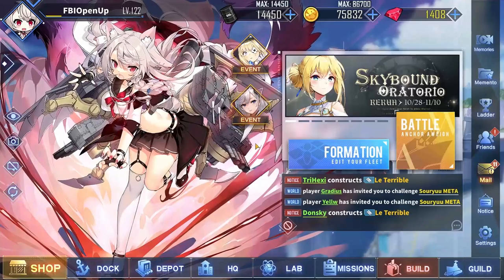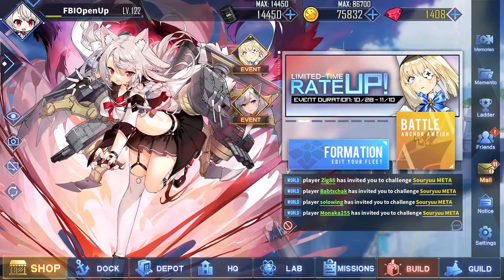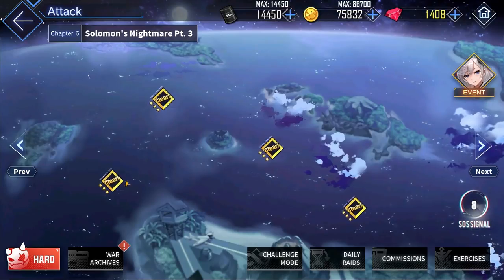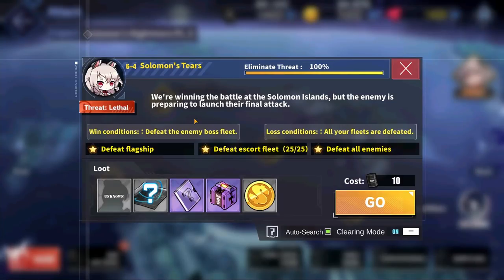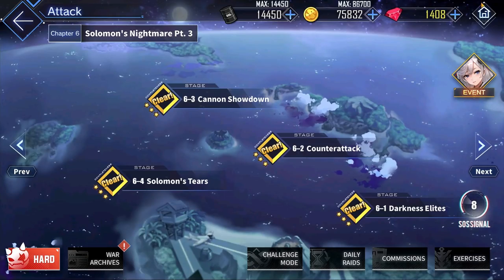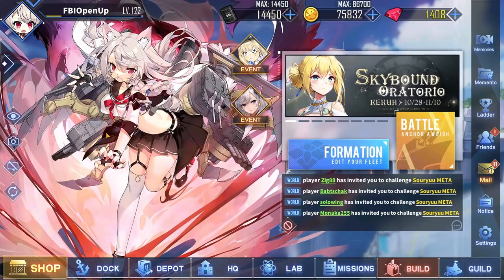Today we'll be talking about everyone's favorite dog, Yudachi. You can obtain her as a super rare map drop from stage 6-4, and she recently got a Retrofit, making her another Rainbow Rarity top-tier Destroyer.